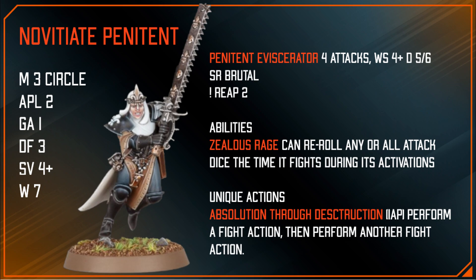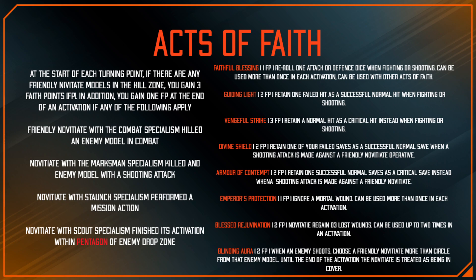This model can pretty much tear through anything in one round of combat, though the seven wounds is a concern — it might get taken out before it gets the chance. Those watching who haven't looked at this faction yet are probably thinking the models look pretty weak, and there's a reason for that. There's something unique about them: the Acts of Faith.